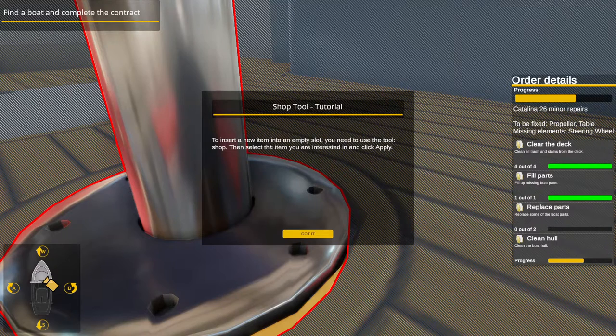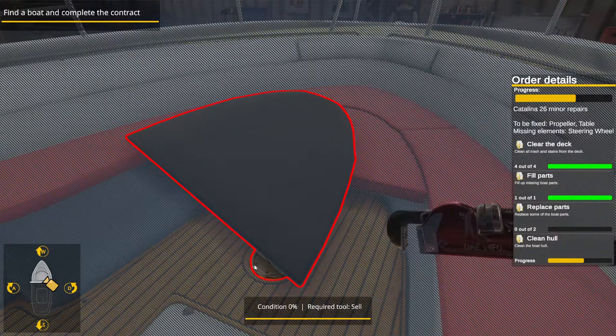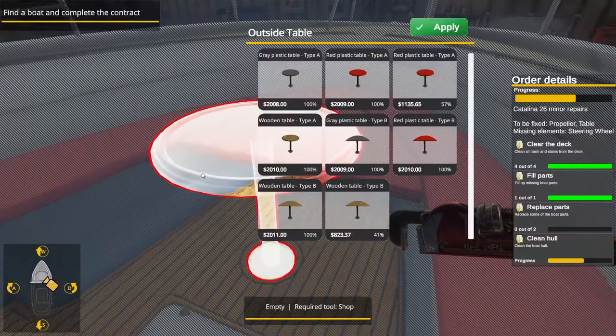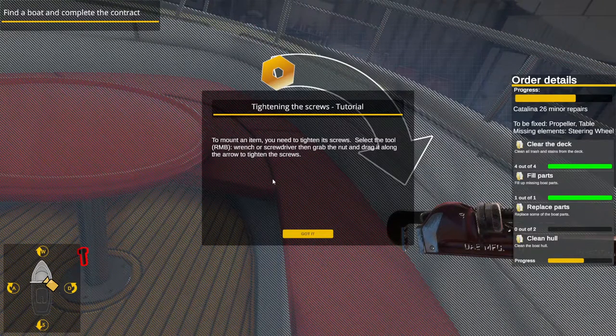To install a new item in the empty slot you need to use the shop tool. We'll sell the old one. Is there any particular table they want? Two thousand bucks — everything on a boat is expensive. We're gonna go with the cheaper one.